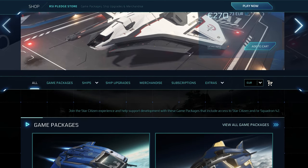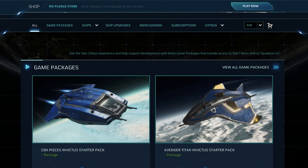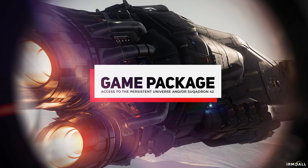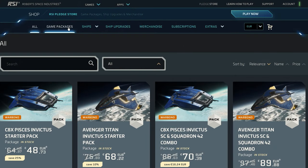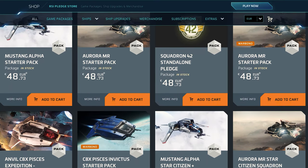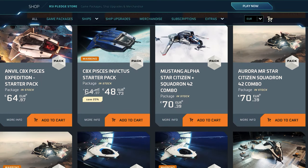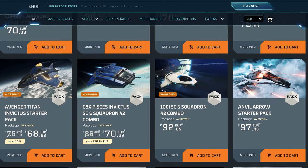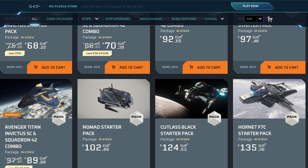To access the persistent universe or the not-yet-available Squadron 42 single-player expansion, we need a game package. These game packages, which are necessary for access outside of special free-fly events, are only available for the persistent universe as a combination with Squadron 42 or Squadron 42 solo. We always recommend the cheapest game package for about $45, since we can buy all items and ships — except for a few promotional items — directly in the game for in-game currency.